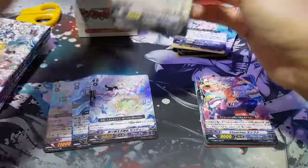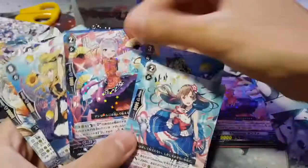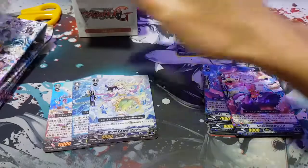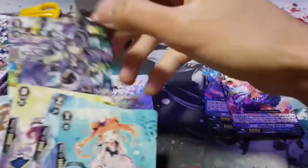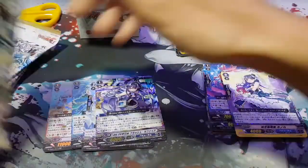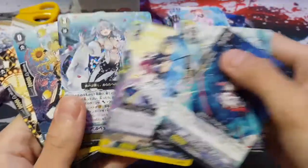Fifth pack — nothing again, another run five if you want. Not really much. Sixth pack — we got a foil, prism foil, but it's pretty much useless because it costs dirt cheap. Not much in this pack.